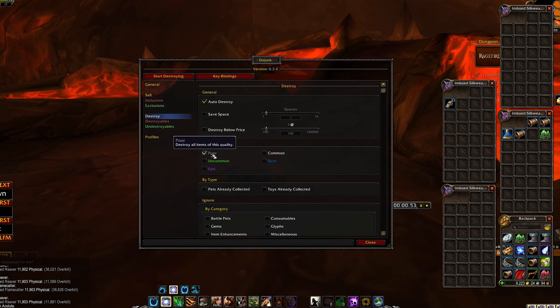I usually have it set to destroy quality 'poor' and not 'common', because sometimes you can loot some food or other items that you actually need — you can whitelist those. But I like to have it set to 'poor' quality, so all poor items are automatically removed.